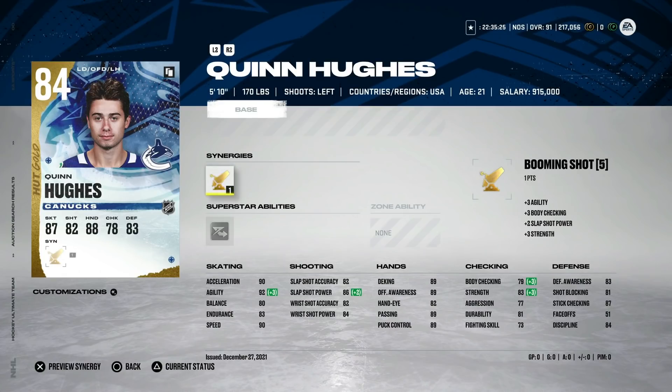Strength is more of a modifier but it helps with body checking and balance, and getting body checking set up is really important. It's not really going to do anything for this Quinn Hughes in particular, but agility and shot power are obviously important as well. So Booming Shot on this Quinn Hughes for 5,000 coins — this would be the first defenseman to go after.